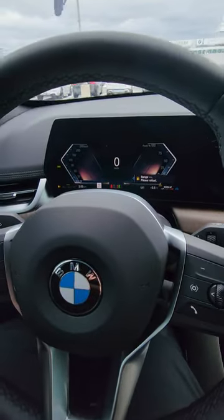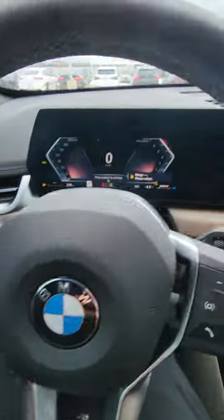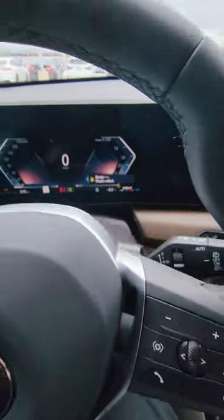Now if I toggle this, I can switch gears using the cruise control buttons over here — plus and minus to go up and down through the gears. To get out of it, just toggle one more time and you're back out. Little secret there.